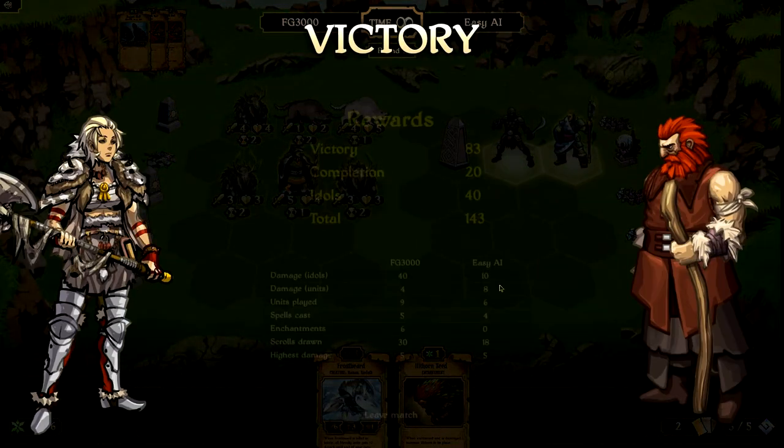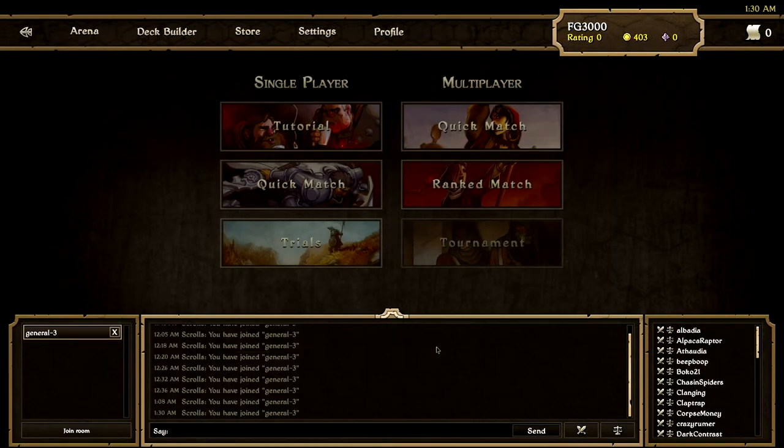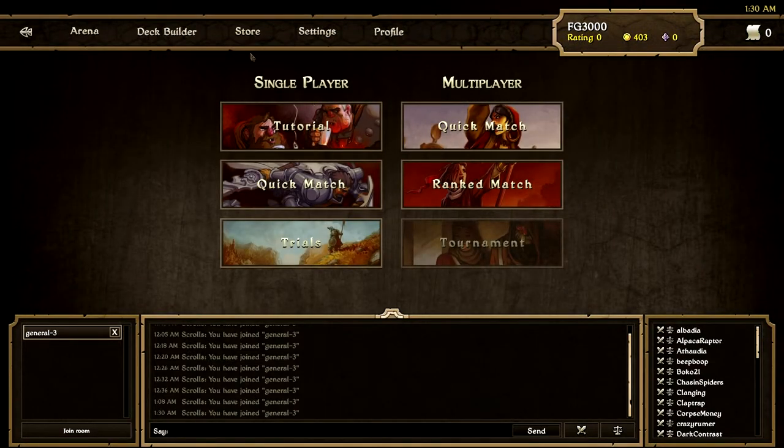And that's pretty much all there is to it guys. This is the victory screen right here. Just for winning, I got 83 gold. Completion is another 20. Since I killed four idols, I get 10 gold a piece. So for this one battle here, I got 143 gold. So let's leave the match and show you what you can use your hard earned gold for.